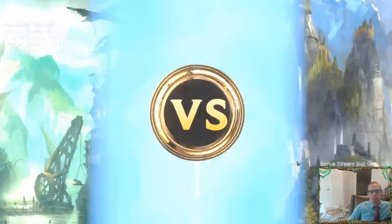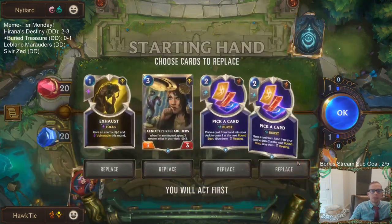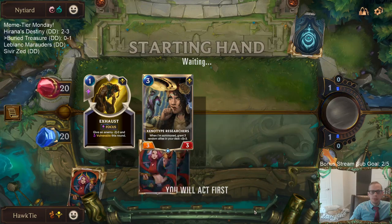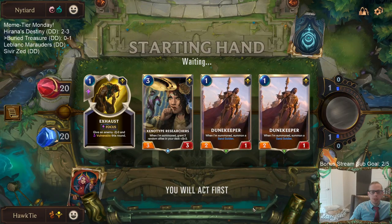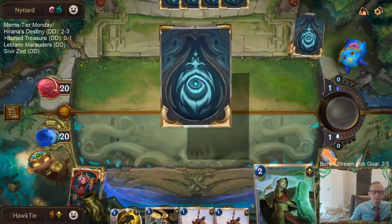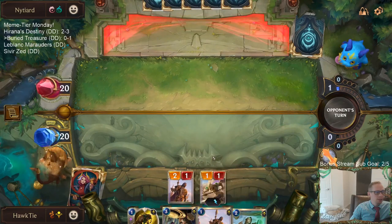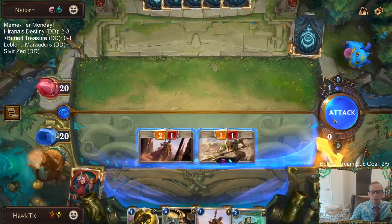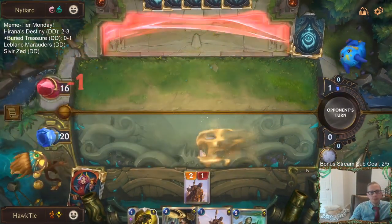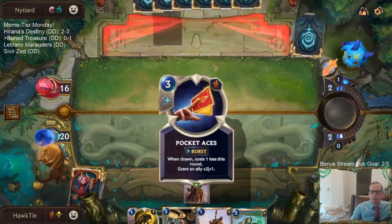Alright, looks like we got some ephemerals — with Ionia, with Hecarim and Callista. Let's replace those. Exhaust is always a good spell to kill stuff. Our opponent was playing Zoe, Aphelios, and Vi, but it was basically just Zoe and Ballistic Bot that we saw.